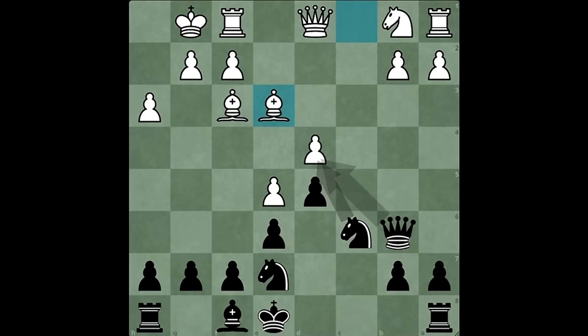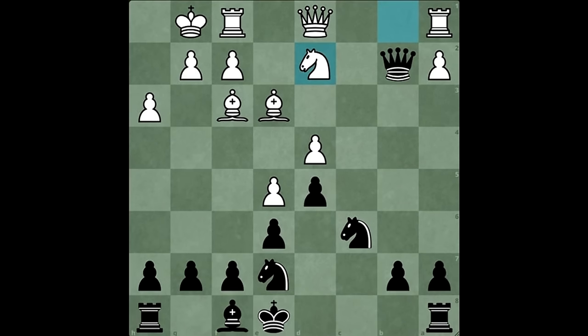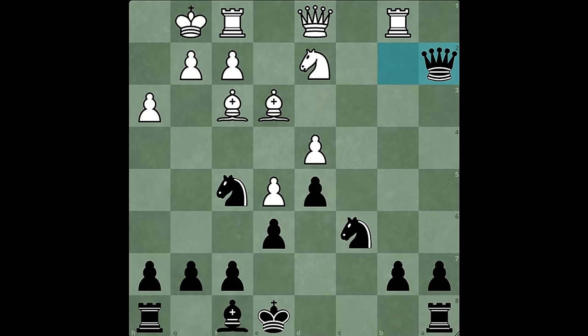Two annoying jabs to the body, a feint, and then a clean right hand to the chin. Queen takes B2, and after the only move Knight D2, you may be tempted to capture the D4 pawn — and you will often get away with it. But remember: execute your plan but always keep your king's safety in mind. This is one of those times, because after Knight takes D4, moves like Rook B1 and Queen A4 check, you will die with a belly full of pawns. So black played Knight F5, and after Rook B1, takes and Rook takes, black had calculated everything to a T.